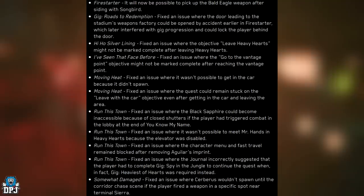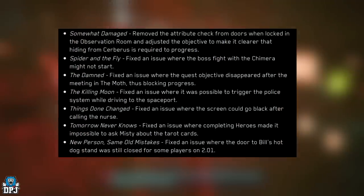Somewhat Damaged: fixed an issue where the Cerberus wouldn't spawn until the corridor chase scene if the player fired a weapon in a specific spot near terminal Sierra. Also removed the attribute check from doors when locked in the observation room and adjusted the objective to make it clearer that hiding from Cerberus is required to progress. Spider and the Flood: fixed an issue where the boss fight with the Chimera might not start. The Damned: fixed an issue where the quest objective disappeared after the meeting in the moth, blocking progress.